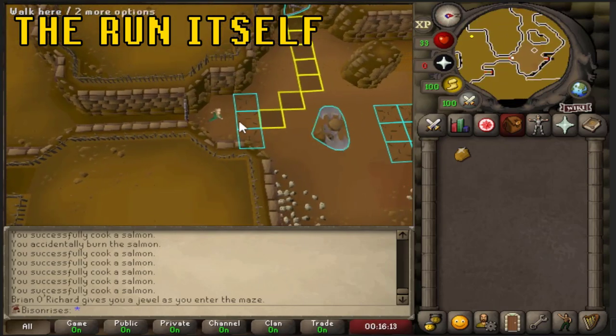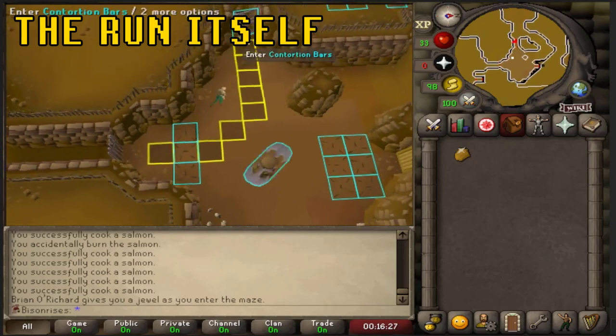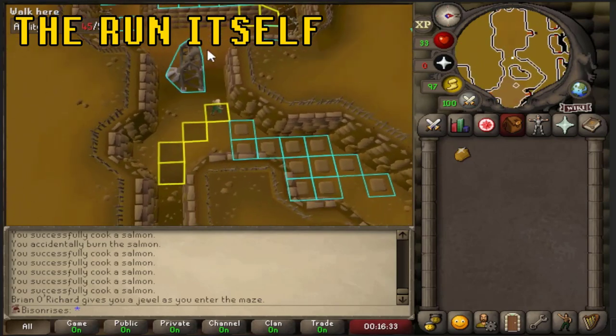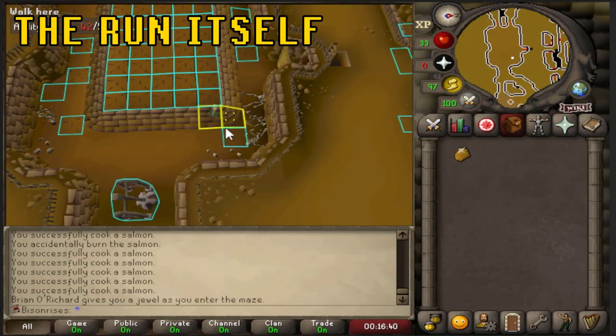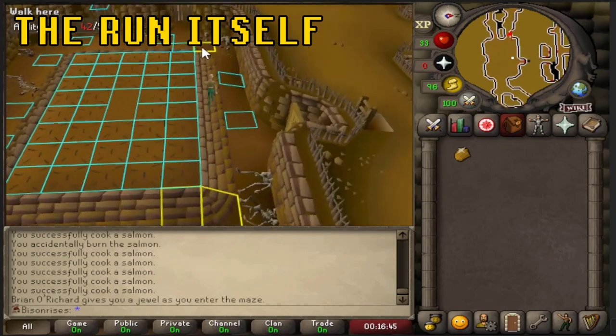Off the bat, you want to make sure you're on this specific tile when running across the wand trap — up to three traps do not activate, so we'll be taking advantage of that a lot. Run to this tile, then click on the contortion bars. Going through the pendulum room is the easiest to bypass — click here, then run all the way along to this marked tile.